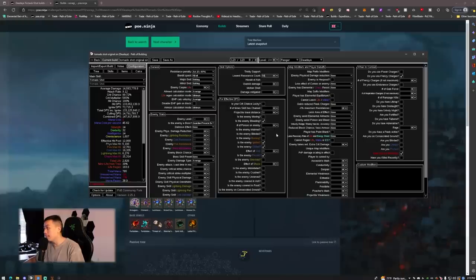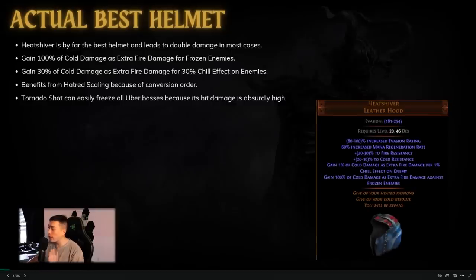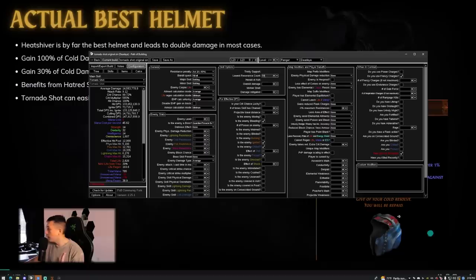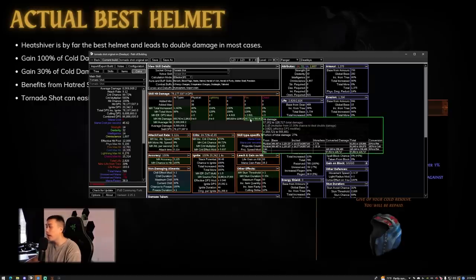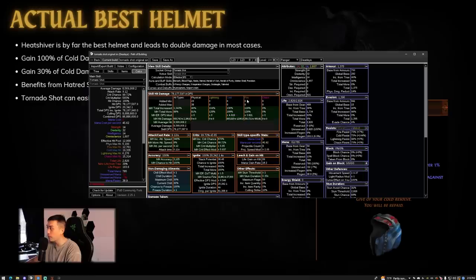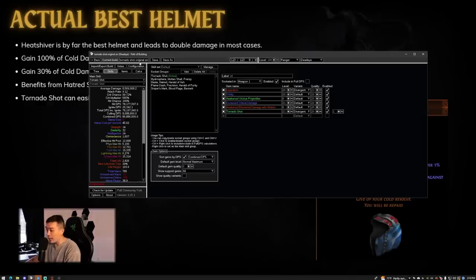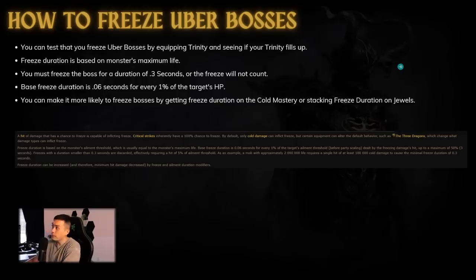All of this damage is real because we can actually chill and freeze bosses. The main reason people think you can't freeze uber bosses is they don't understand how freeze works. You can actually test this — put Trinity in and go do ubers. If you don't actually freeze the boss, you will never proc Trinity, because your fire damage top-end won't exceed your cold damage. So Trinity is a perfect indicator of whether you're freezing the boss.